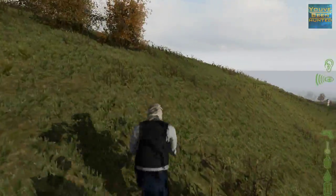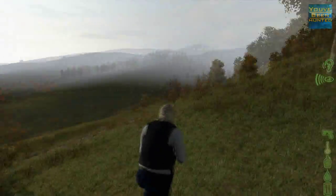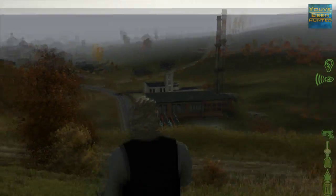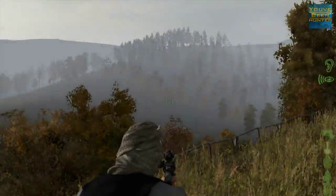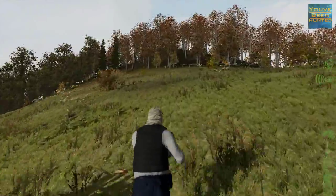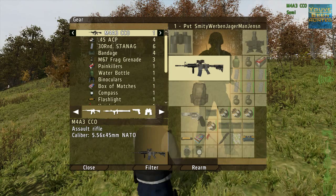Right across the street from the schoolhouse is a hospital where you can find blood bags and things like that. Once you have the gear — at least an AK or a shotgun or something that can kill someone relatively quickly, and maybe some form of a pistol — you want to run up here. This is called Sniper Hill, and I believe it's Sniper Hill Two.